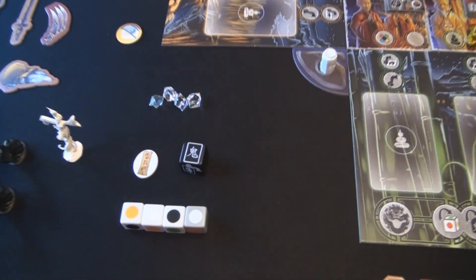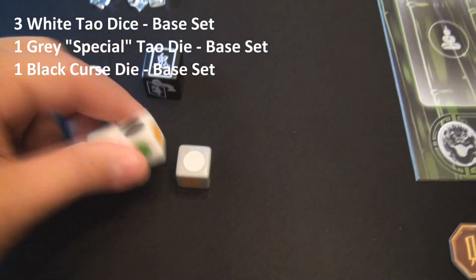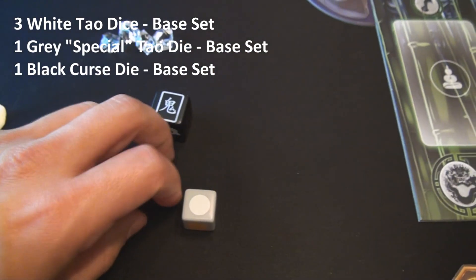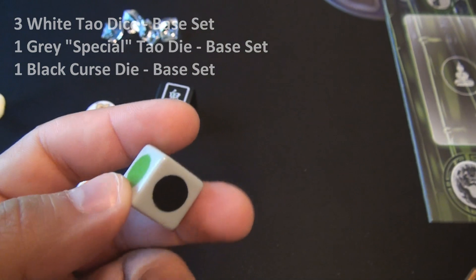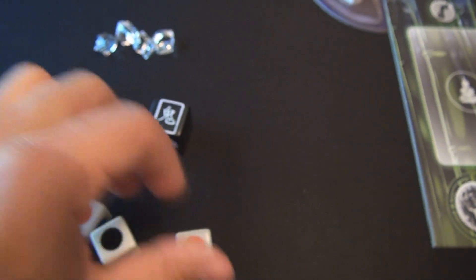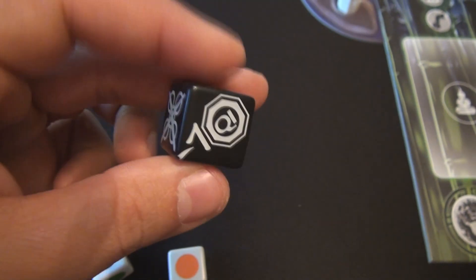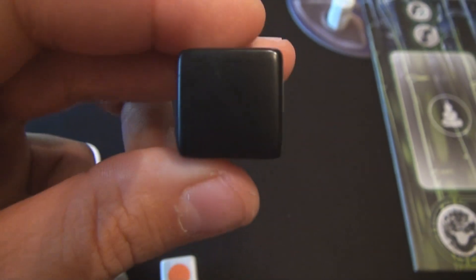There are four dice included in the game — three of them are white, which all the Talos Monks roll. Then there's the special ability of the Green Monk to roll an additional gray die. And there is also the Curse Die — four of the sides have bad negative effects and two of them are left blank.